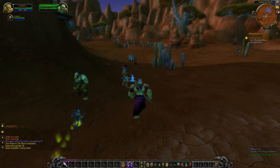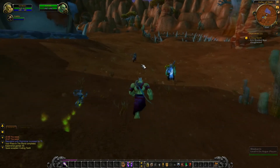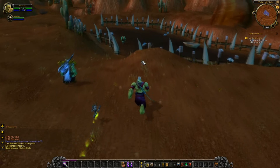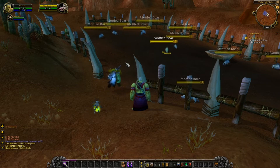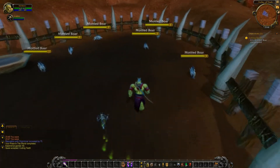For this exercise, we are definitely going to need to kill some boars. As you can see, we got a couple of other people around here — it shouldn't be too difficult. And by pressing the V key, which I do right about now, you get the nameplates of enemies and neutral people around you.